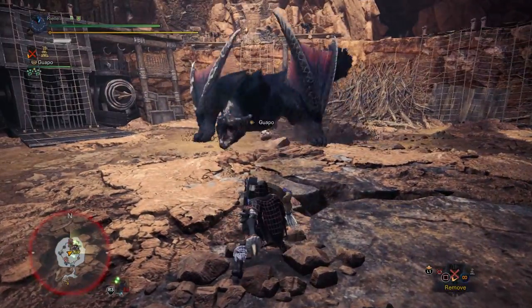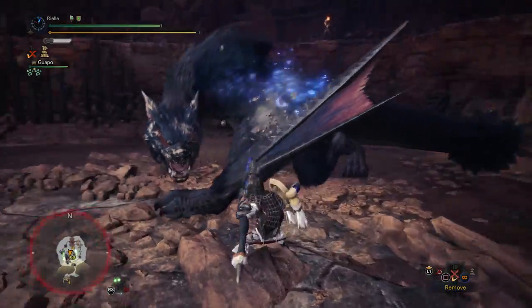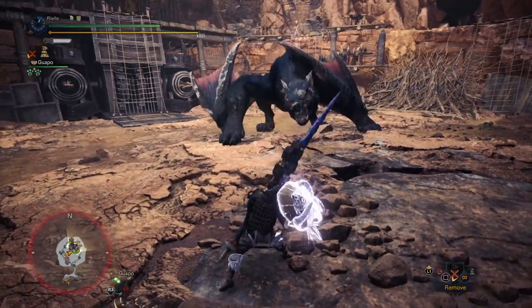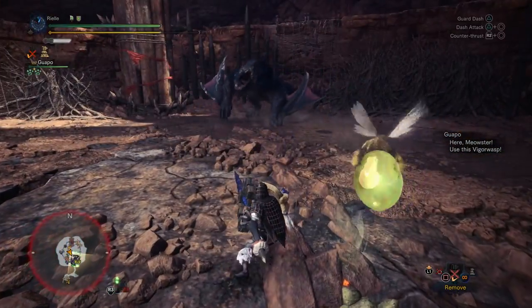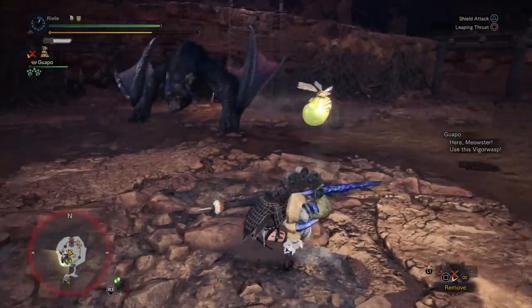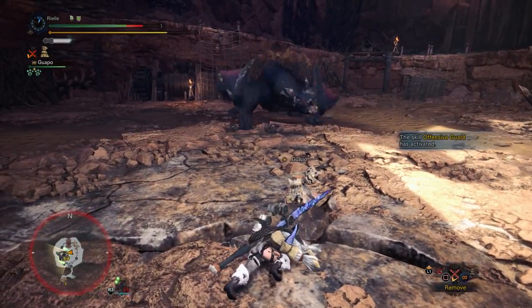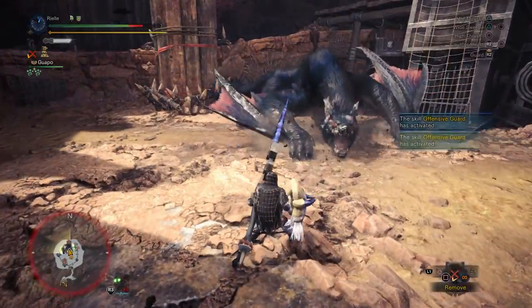I really hate when Nargo does that — such a huge waste of time. I thought he was about to do his Pounce attack. From there I went from a Guard into a Guard Dash, which is not going to activate Offensive Guard. This attack is actually a lot more dangerous on Narga than on a Doguron.